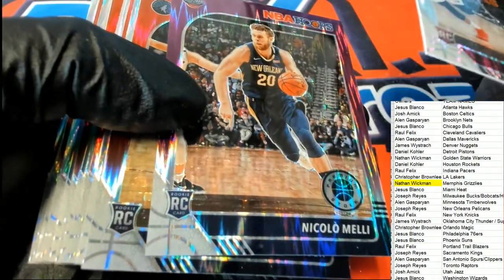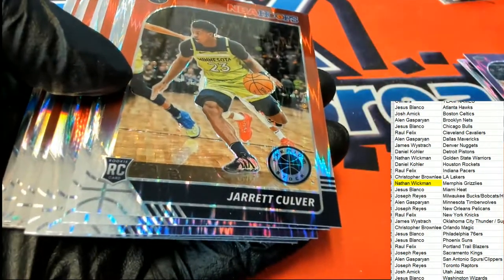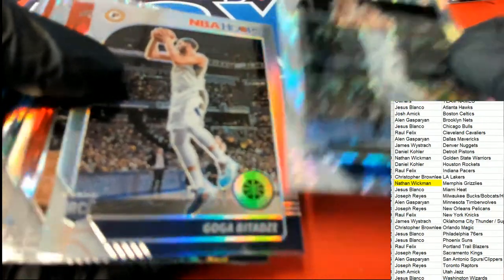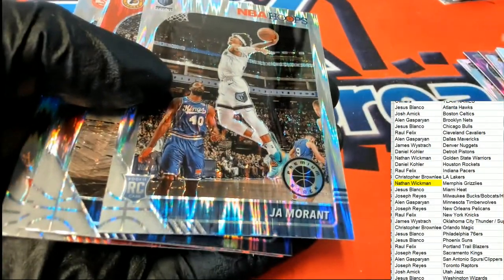You can see Nathan W's name highlighted because he had a really nice Morant rookie come out — probably the hit of the break. This is a numbered parallel, the only numbered parallel in the box break, three of 35, for the Pelicans owner. Look at all these great rookie cards — there's a LeBron — we had different parallels, an Avery Bradley parallel, two Goga rookies, silver and parallel silver, and the big Morant.